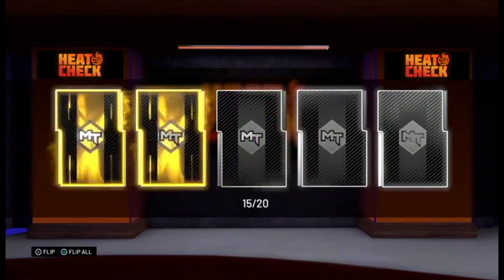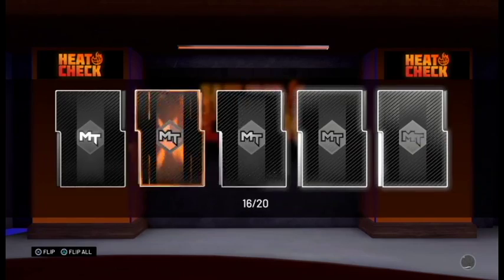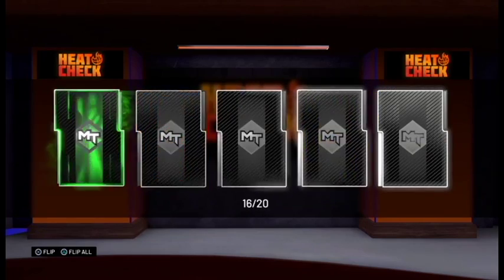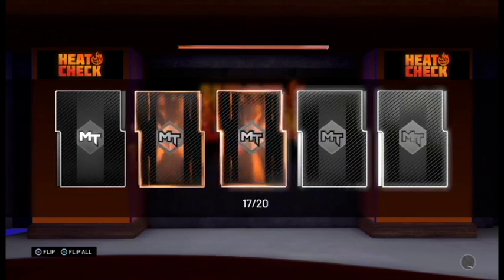Pack number fifteen — too many emeralds. Too many emeralds here. We definitely want to start getting some moments cards. Another emerald — not good. Come on, we need a pink diamond. Pink diamond.